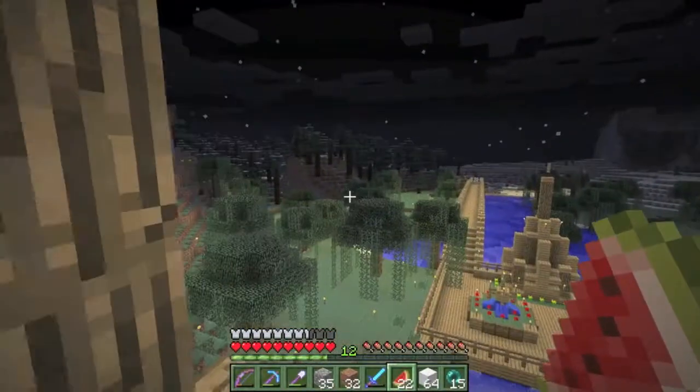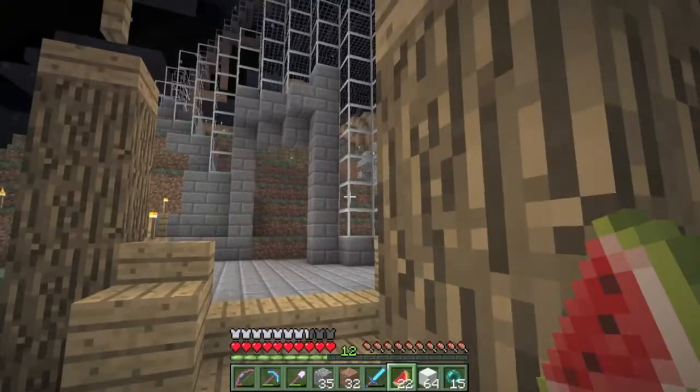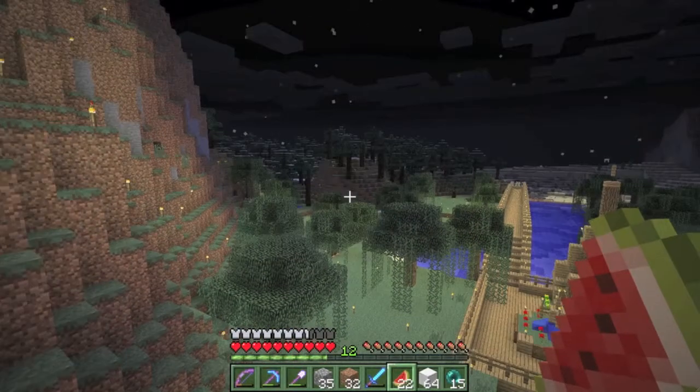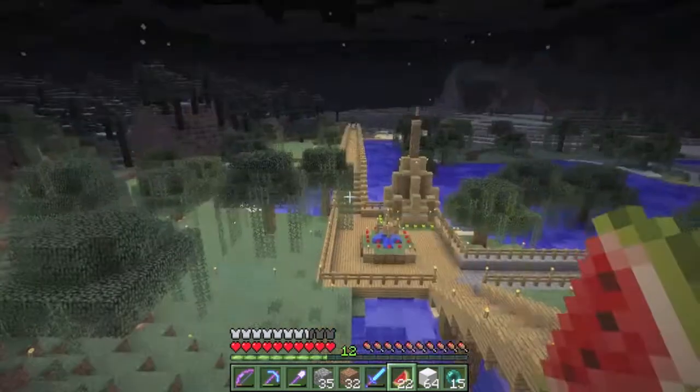There's a snow biome right there, which I can theoretically get ice from — push them along all the way with pistons. I just want to work on ice again, but that's just annoying. A couple of new subscribers are actually on the wall.